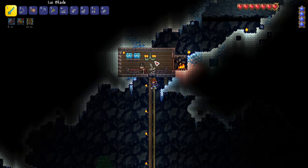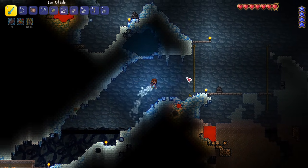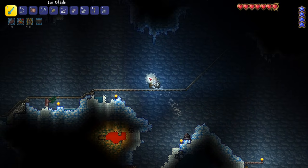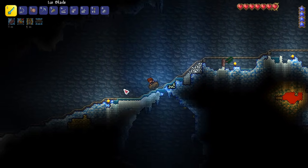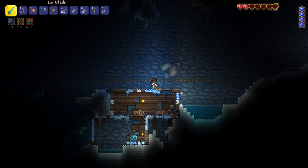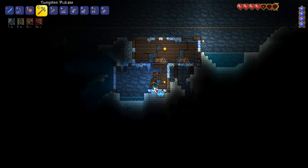So what I'm starting to do is set up some bases. I really want to get the merchant to move in so we can get a piggy bank, because the sheer amount that I am dying, we are going to need to save our money as much as possible. We've got lots of ore we can pick up later. I need to start disarming the traps as well — that is going to be paramount.